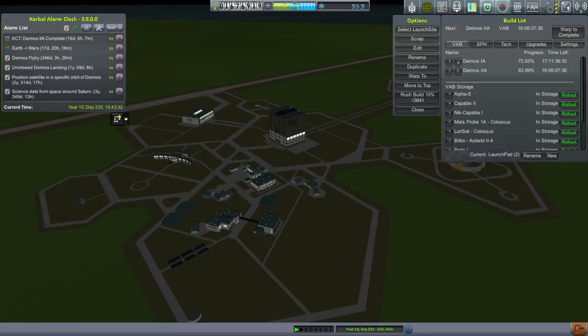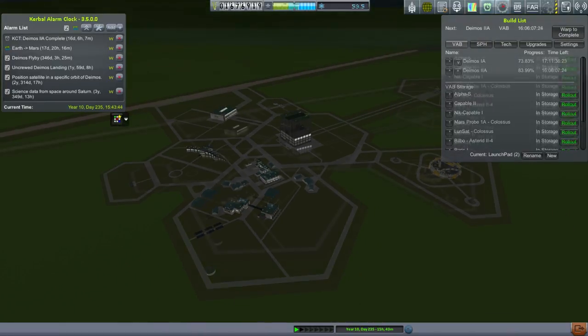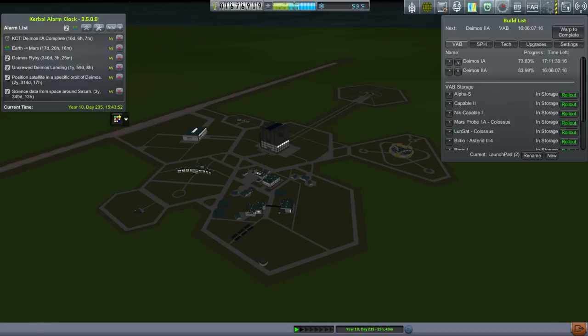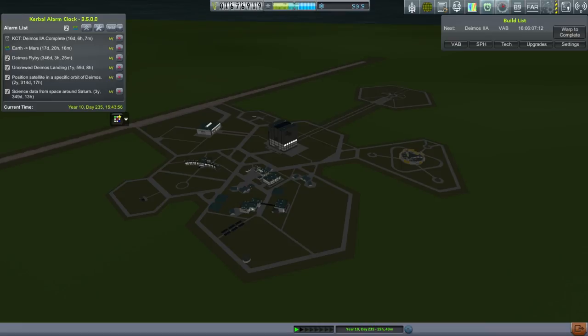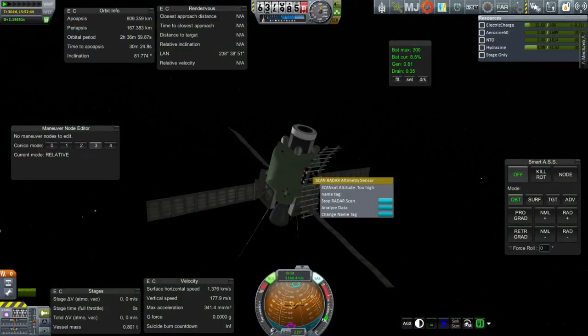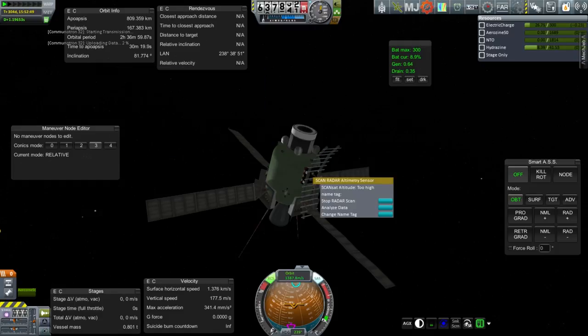I also put the fast launch clamps on the Deimos-1A as part of my edits. Rush — rushing is going to cost way more than the actual rocket. It looks like we should launch the Deimos-2 first and then launch the Deimos-1. Somebody mentioned I should transmit the science from the probe around the Moon. I think I'm close to the RAM limit, I'll need to restart. Analyze data — we can transmit the science for 100% of the value: 24 science points.